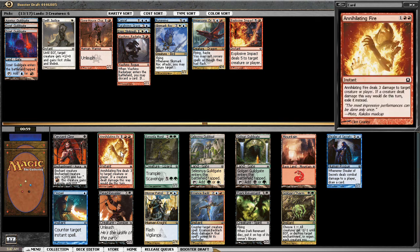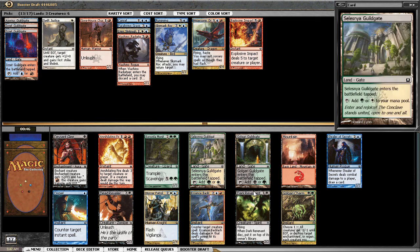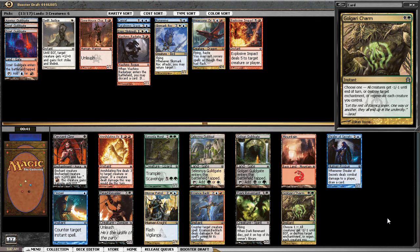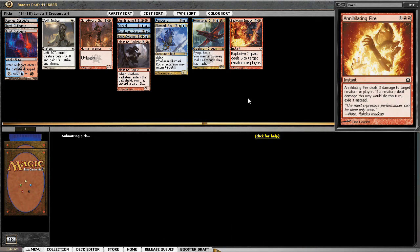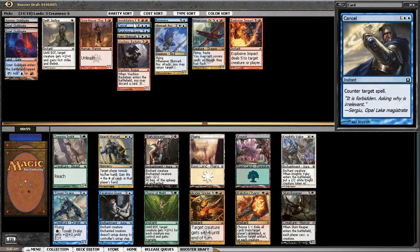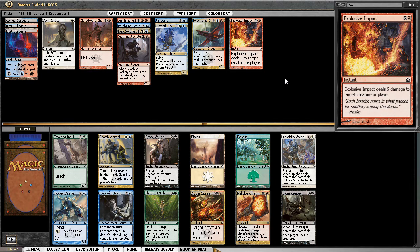Annihilating Fire — removal spells are going to beat out anything else this pack offers. Nothing too exciting here. Annihilating Fire is the best card. It depends how much Dreadbore is worth giving creatures -1/-1, but Annihilating Fire is best for me. This probably means I'm not going to be playing Cancel — double blue is going to be hard with double red and getting white as well.